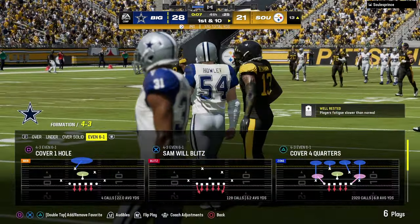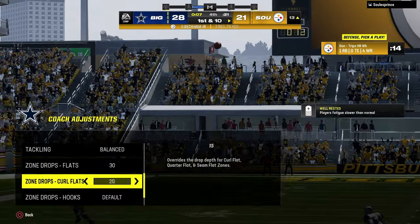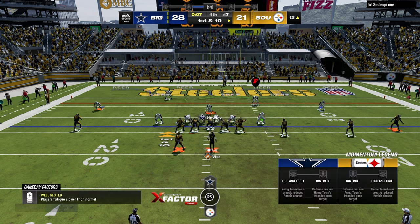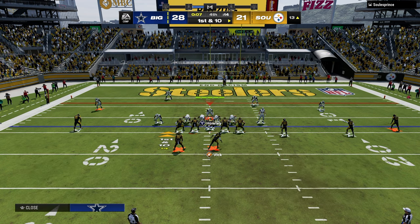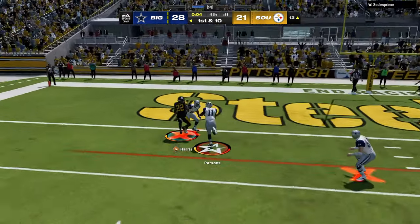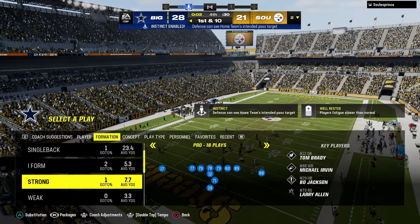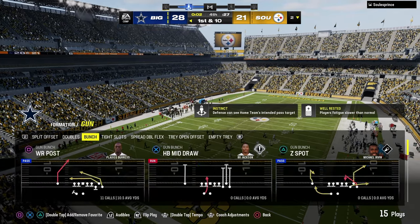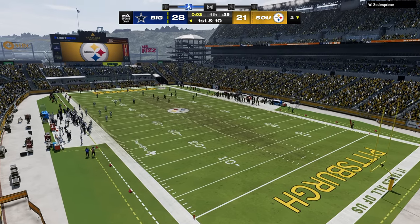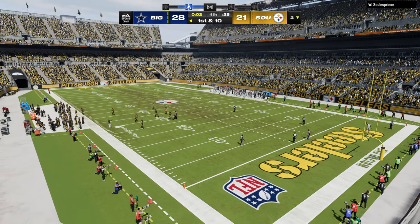7 seconds, no timeouts, ball on the 13-yard line — he just absolutely destroyed me. And now the question is: can he finish the job? This time we're not going to do that. Micah Parsons — the Cowboys are great. He puts the team on his back and makes the play of the game. Two seconds left, Soul Prince living on a prayer. West Coast offense, boys — I think it's back. I think it's really good.